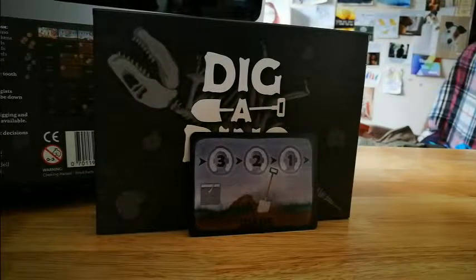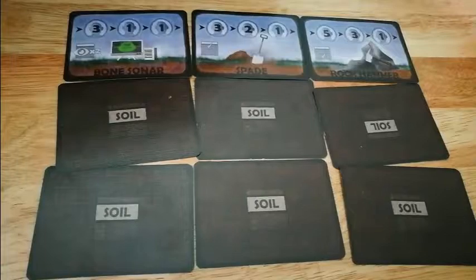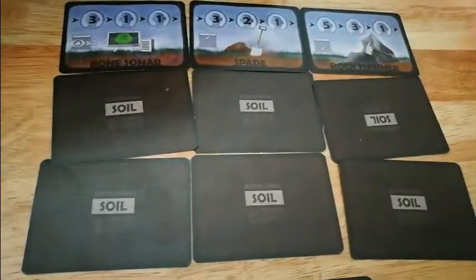With the spade you can turn over one soil card and you get to look at it, but you have to put a worker on it — you cannot skip that. So if it's something bad you're stuck with it until you get to do a recall.